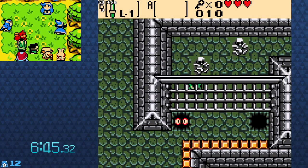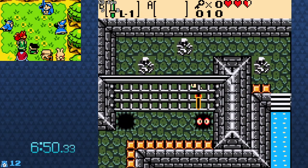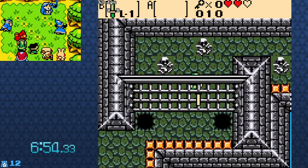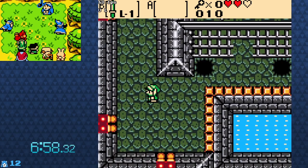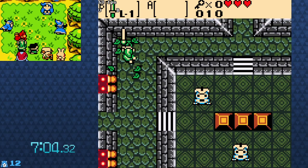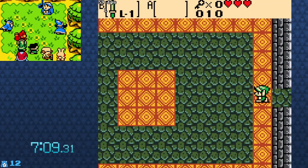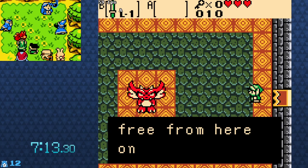Getting grabbed might be the thing. Or do I have to kill these to open up the door? Yeah, open up the door there. I don't have Ember Seeds so I can't do anything with those guys. It's Swoop — hi, Swoop.